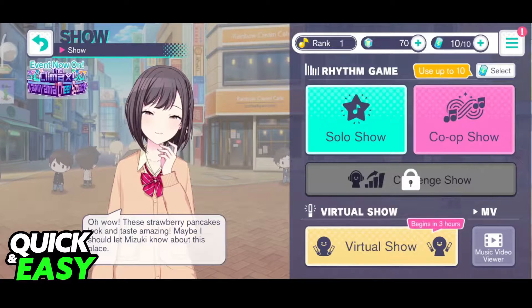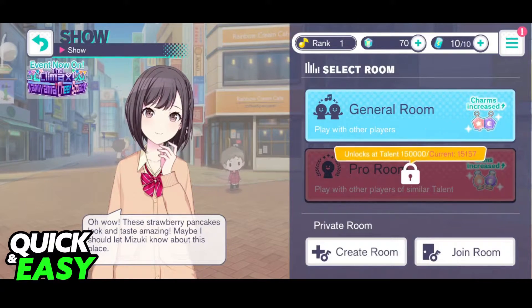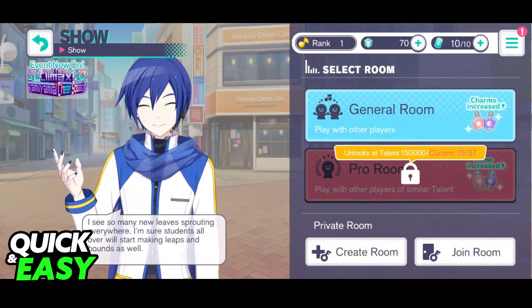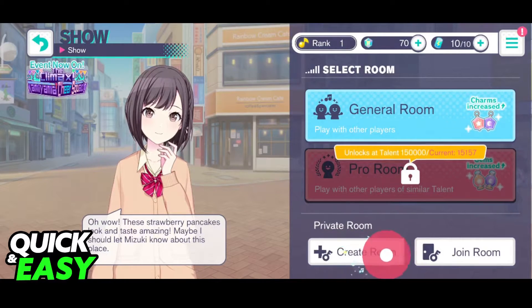You will be able to select between your Solo Show and a Co-op Show. Choose Co-op Show, and as you can see, you can just join a general room if you wish, or a pro room if you have the talent level necessary. If you select the general room, you will be immediately matched with other players who are also queuing for general rooms.